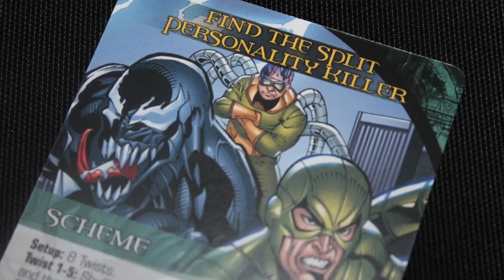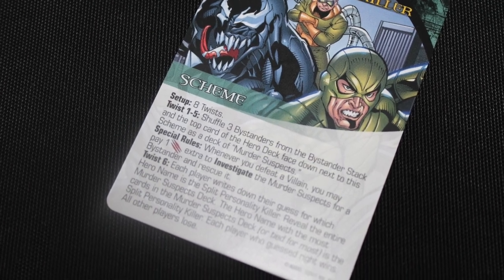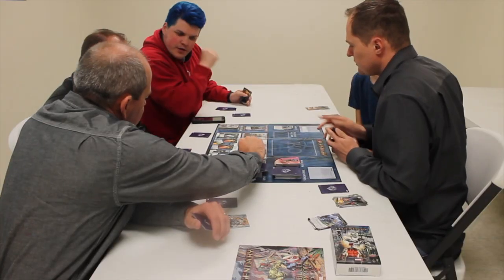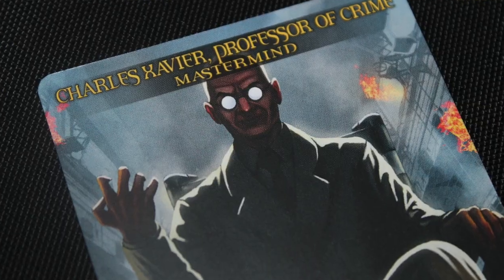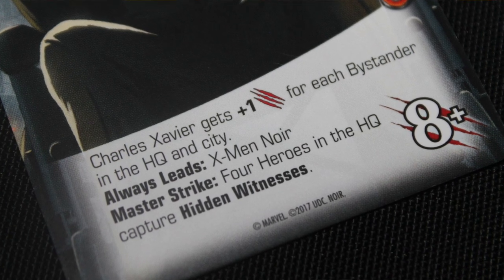There's also Find the Split Personality Killer, where you essentially create a suspect deck and investigate it. As the game goes on, there are more cards in there, and at the end of the game, you each write down who you think the killer is. Then you go through and whoever's hero card comes up the most — they were the killer, and whoever guesses right wins. The game has two masterminds. You get Charles Xavier, professor of crime — he's evil now — and he leads the X-Men Noir. His master strike puts four hidden witnesses into the HQ on heroes, so you essentially have to pay two more for any hero you want to recruit that has a hidden witness on it.